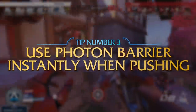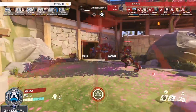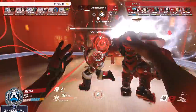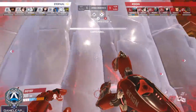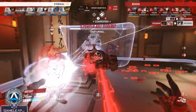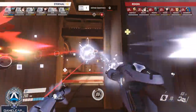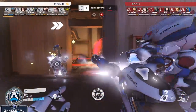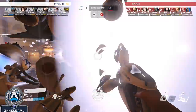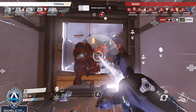When you have your ultimate Photon Barrier, use it instantly when you're pushing onto a point. Don't wait. If you push onto a point like a 2CP, you put pressure on the enemy to contest you right away because you're going to get ticks. Photon Barrier lasts for so long and will block so many potential plays from the enemy — things like High Noon, Ana grenades, Tactical Visor — there's a list of things it can completely shut down. But if you wait too long, it puts less pressure on the enemy, allows a teammate to get picked off, and it's one of the most singularly impactful and powerful ultimates in the entire game.